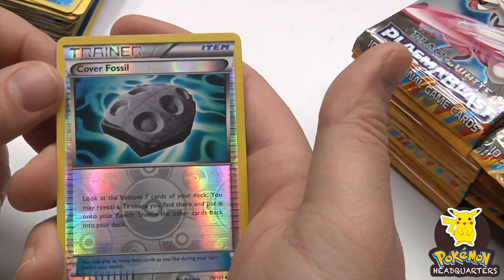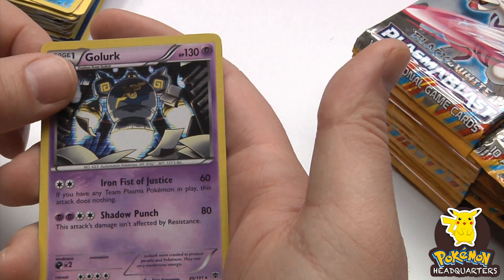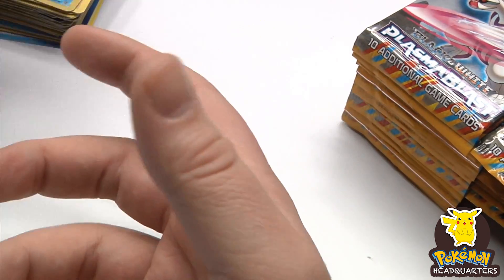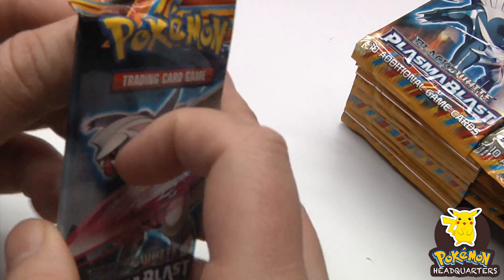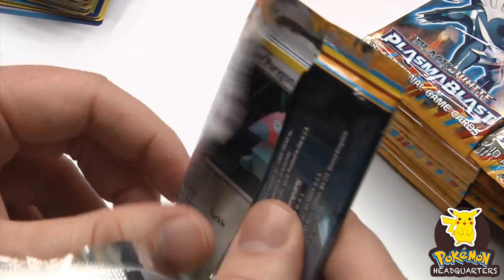Oh, very cool — a trainer card foil uncommon. Golurk hollow — very interesting looking holo. One thing I like about all the holos is they're all just a little bit different. It's not like the same effect on all of them.